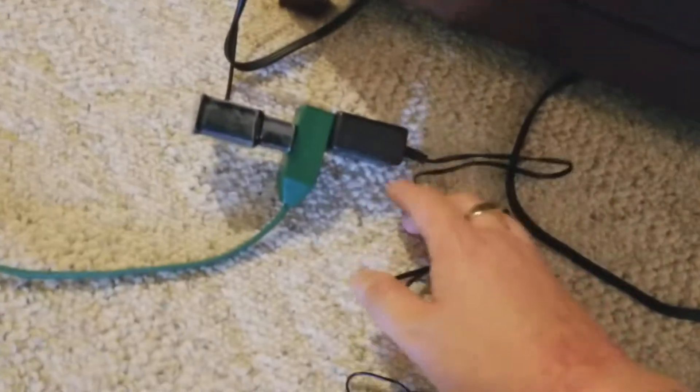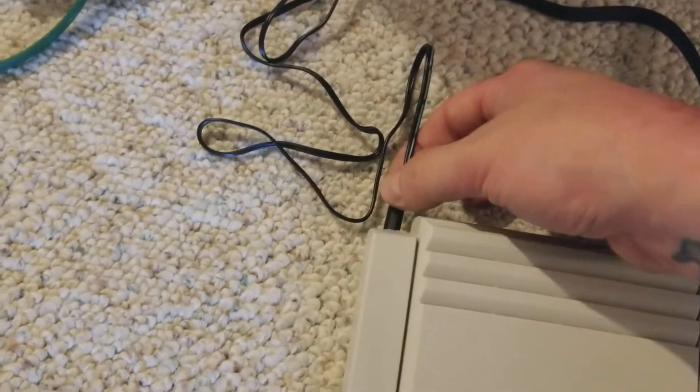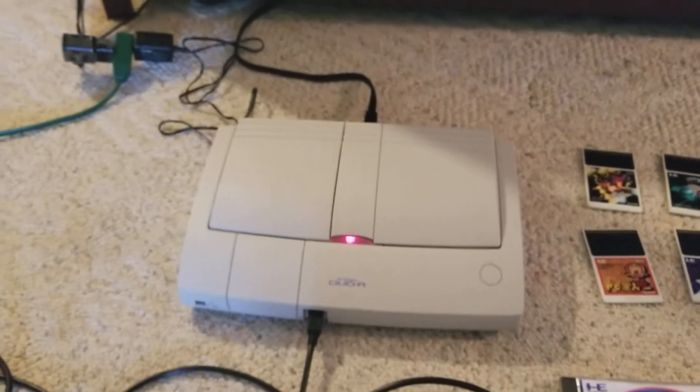Let me show you — this is how it powers. It just uses a little connector — I don't know if this is proprietary. I've heard people say they use Sega CD power cables for these things. I have no idea. That's the one that came with it, and it just uses regular component cables. The thing looks great — I've heard about people RGB modding these things and doing all kinds of stuff, but that's not for me.